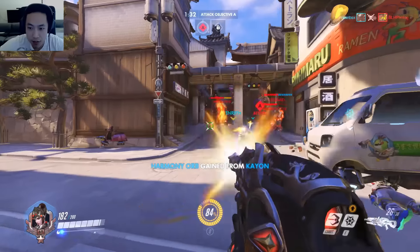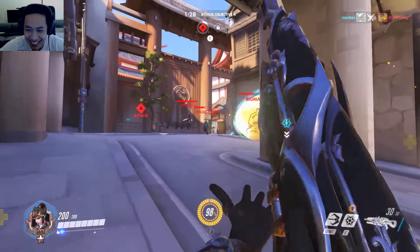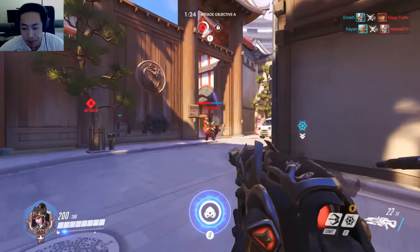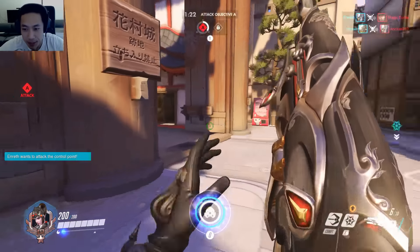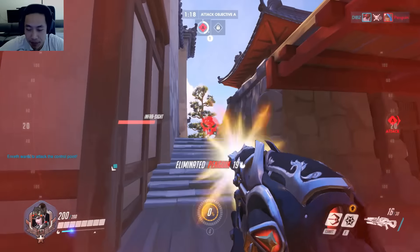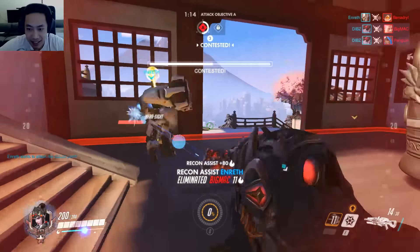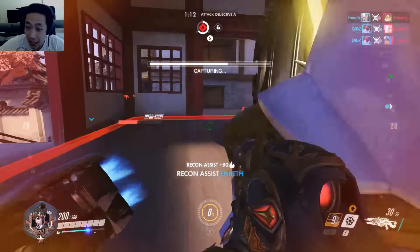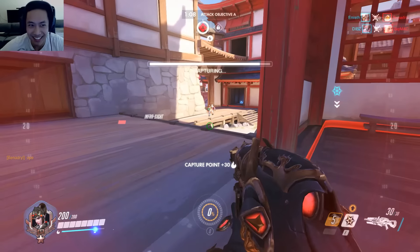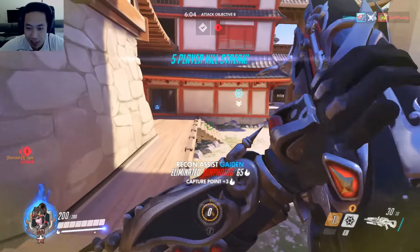The thing you want to make use of the most while doing this assault rifle only challenge are your spider mines and also your grappling hook. You want to be as mobile as you can. You're pretty much like a Soldier but you can't run — instead you use your grappling hook to gain distance. And instead of a healing aura, you have a damage aura which is your spider mine. We're doing pretty well, we're pushing forward.